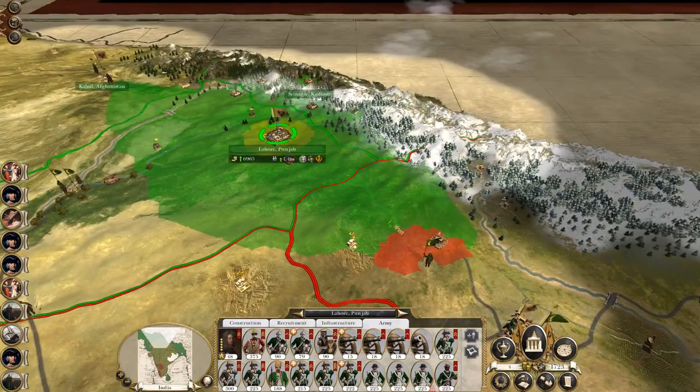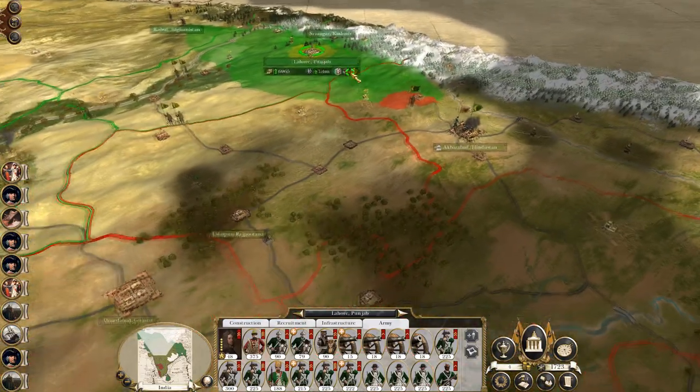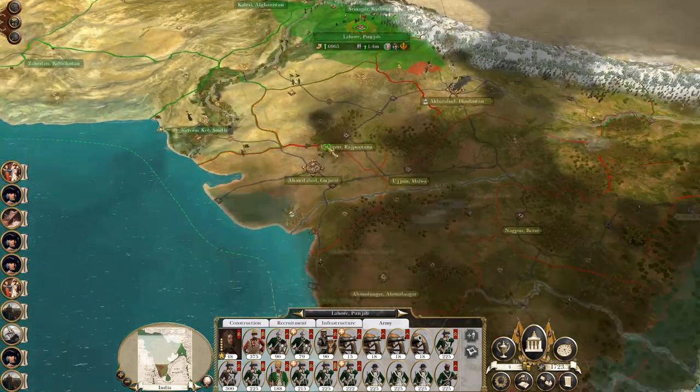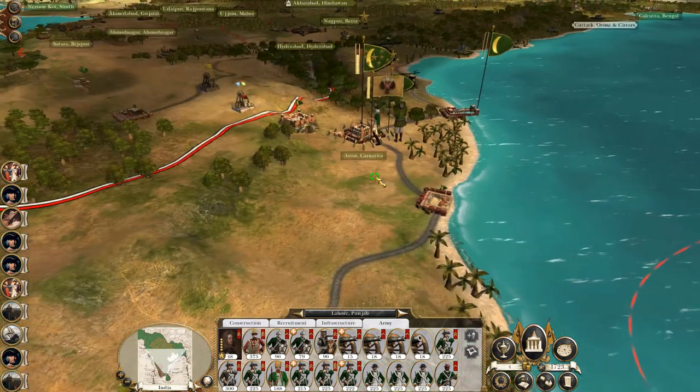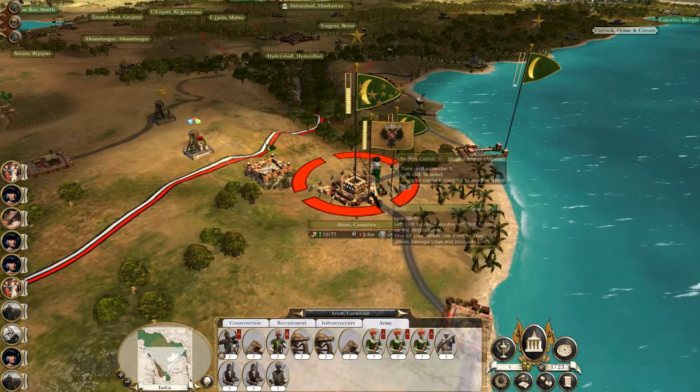Then I have this army here at Lahore that's refitting, ready to move out south through these regions and then move on to Udaipur. And this army laid siege to Arkots.